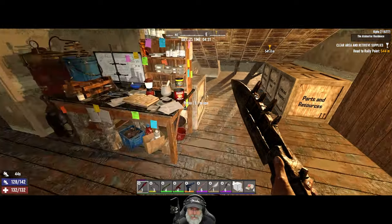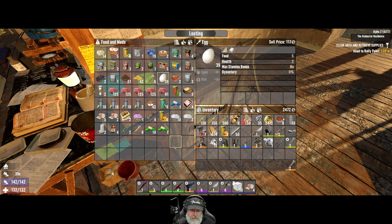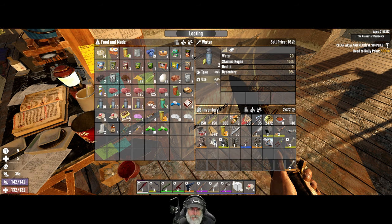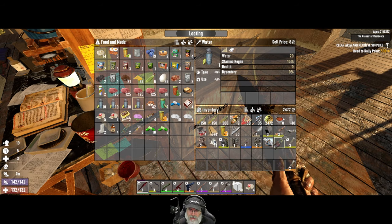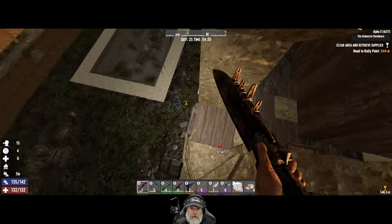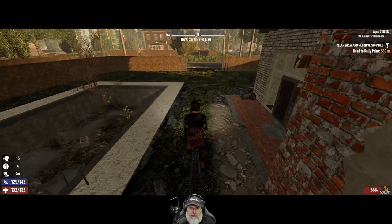Let's top off our food with some grilled meat and water — we have lots of water and I've used a lot for cooking already. We'll knock out this tier two quest and then go visit Jen. Hopefully she'll have a Forge Ahead magazine to buy.